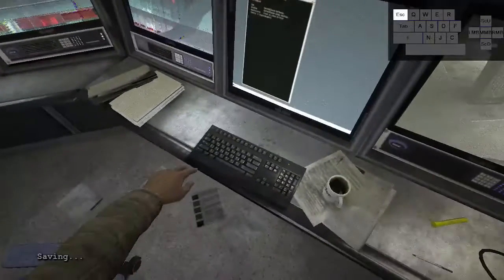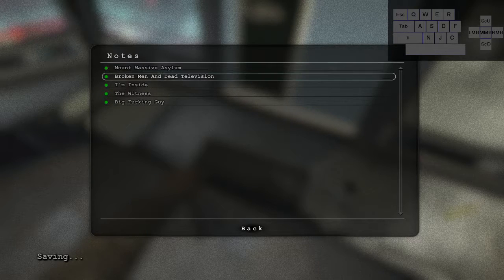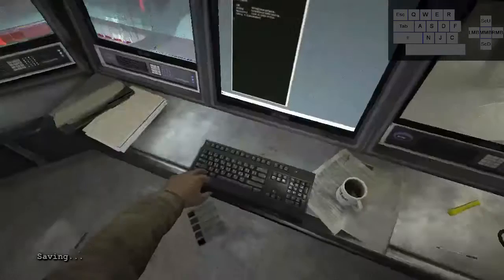Because glitches are allowed in this, you can do the thing where you quit out and save and quit. But before that, I'm gonna count all my documents to make sure I have them. So we have 1, 2, 3, 4, 5 notes, and 1, 2, 3, 4, 5, 6 documents — so that's a total of 11. So that means we're there.